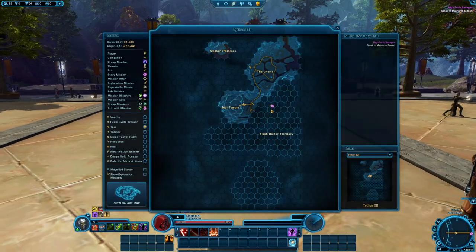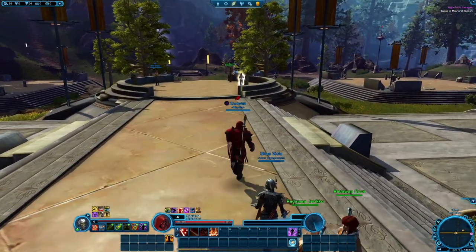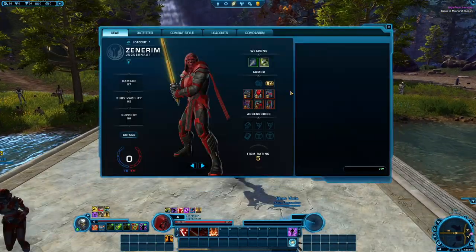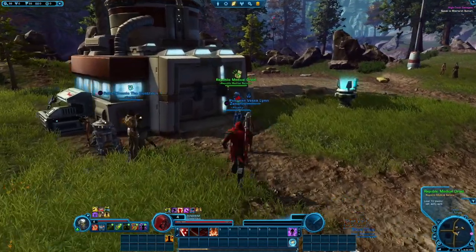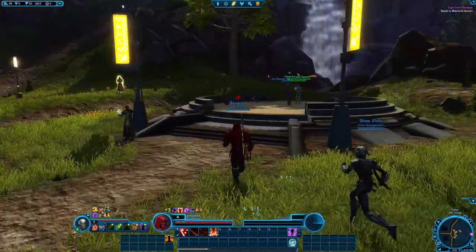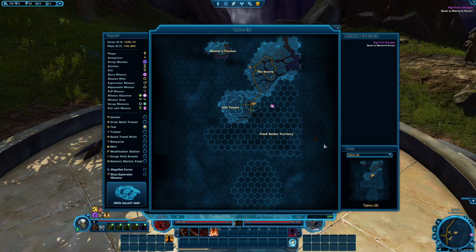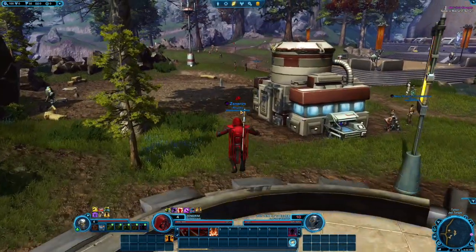It looks like the Matriarch's building is actually pretty close by, right around the corner. I think when we hit level 10 is when we get our first speeder ability. But I'm not sure — unless it's different for somebody who's a non-subscriber anymore. Kalikori Village — would that be closer?